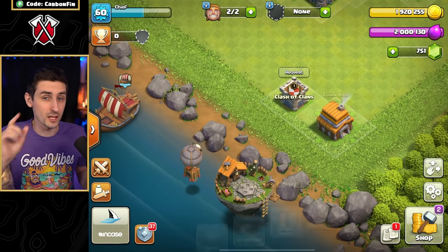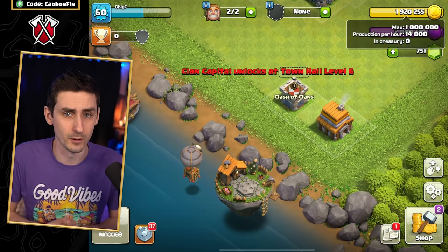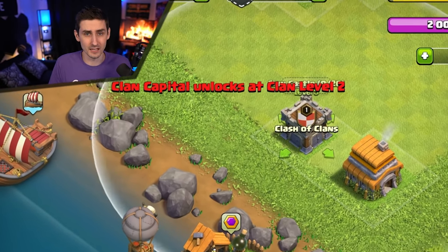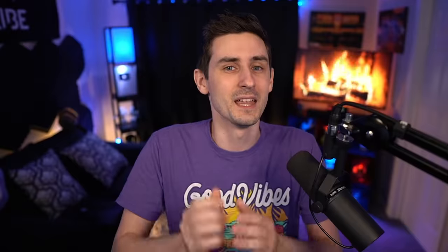Speaking of all Town Hall levels, you must be at least Town Hall 6 in order to enter the Clan Capital. You must also be in at least a level 2 clan to access it, but if you see the airship floating at the bottom of your screen, that means you can now visit the Clan Capital.